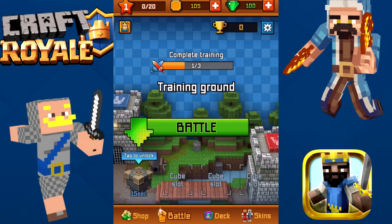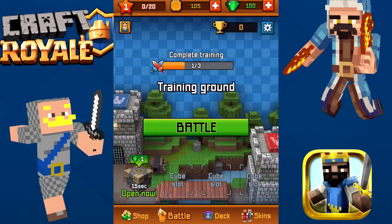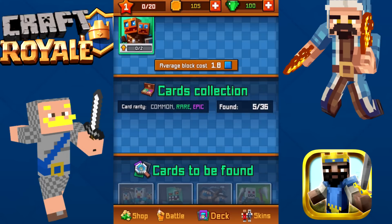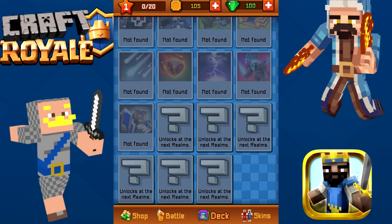We've got cups. We've got basically blocks — a stone cube, which is kind of like the chest. So let's go start unlocking that. You've got your battles, you've got your decks. How many cards do they have in the game? 36 cards right now.